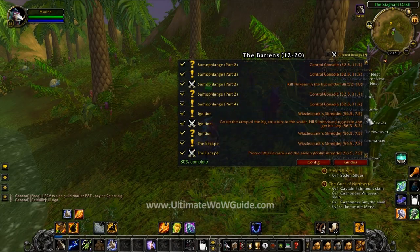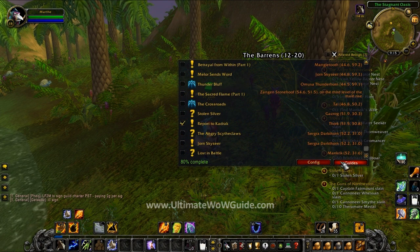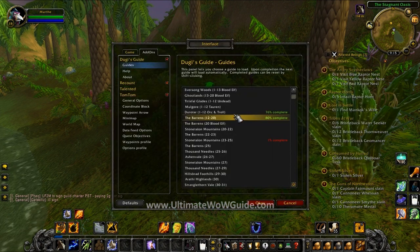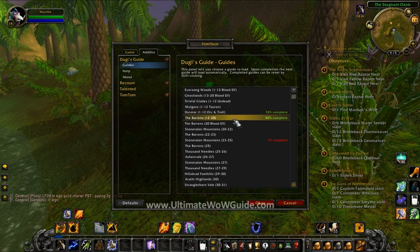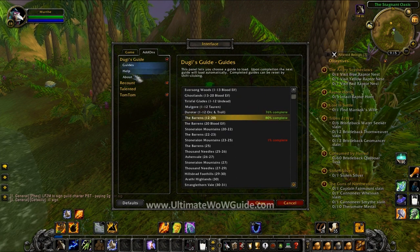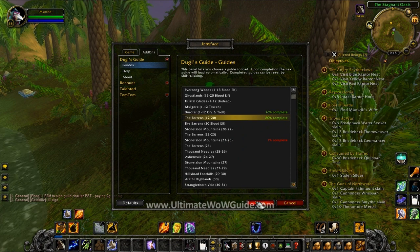Finally, you just need to make sure you have the correct guide for your character. You can do this by right-clicking on the status frame, selecting Guides, and trying to match the guide with your character's level. The guide should automatically tick all the previous quests that you have done before, and that's all there is to it.